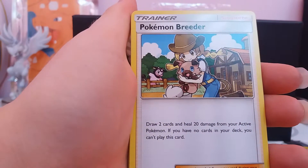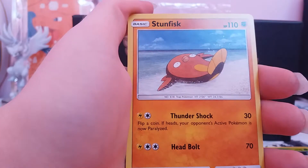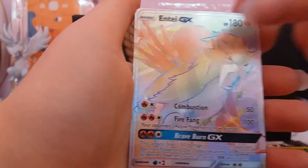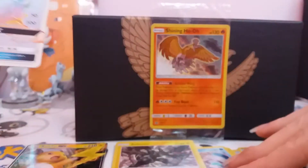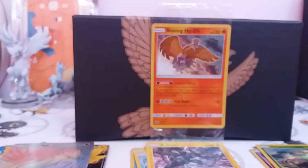Electric Energy, Pokemon Breeder, Arbok, Great Ball, Plusle, Bulbasaur, Ivysaur, Stunfisk, Totodile, Reverse Plusle, and a Hyper Rare Entei. I think this set likes us — I don't think any of my friends have got four GXs in the box, so I think this set might like us.